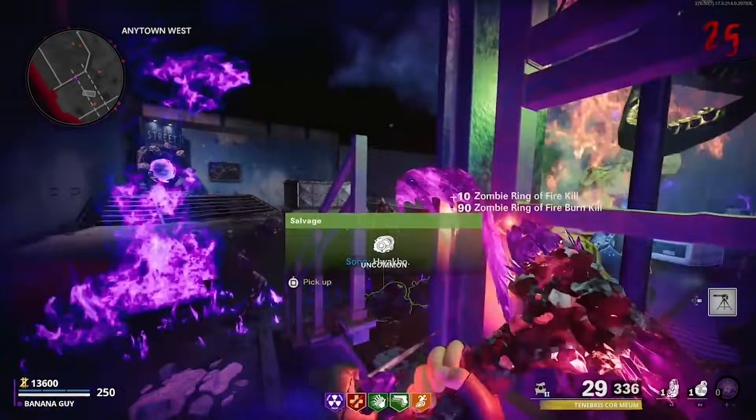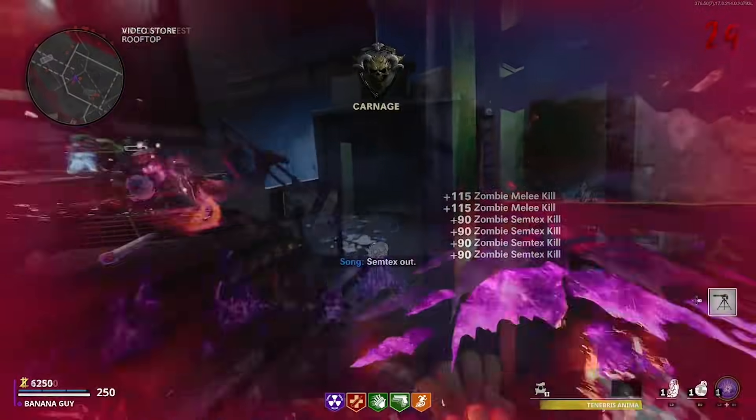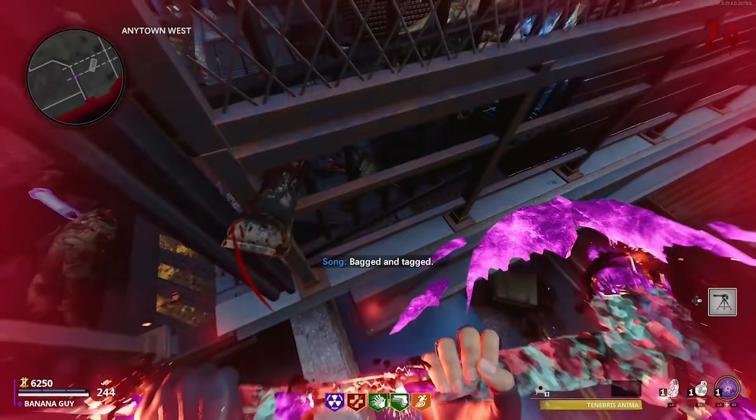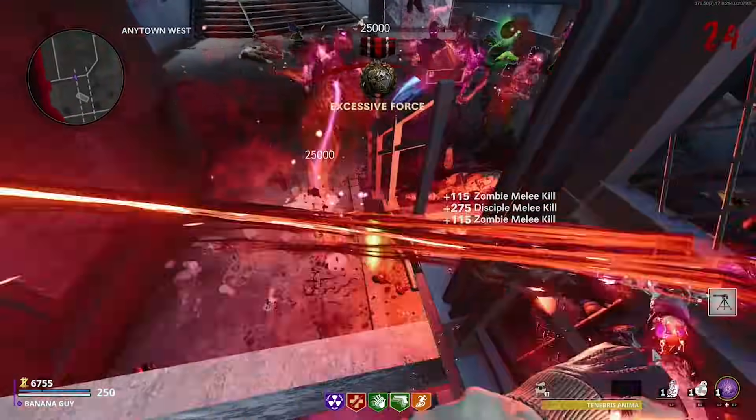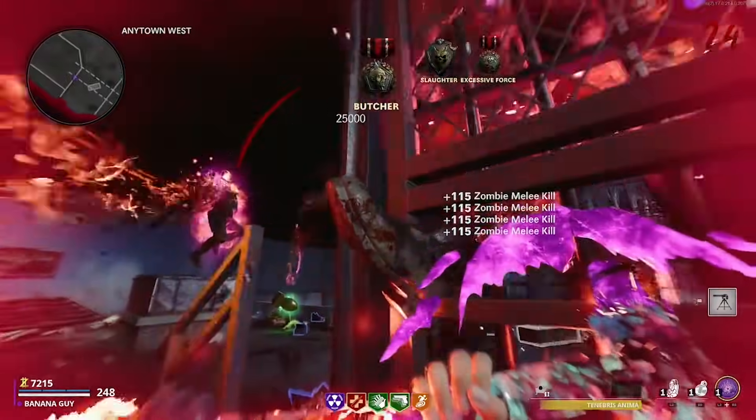For Glitch 3, come toward the Anytown West area and come toward this rooftop. All you want to do is come toward the edge of this roof and look toward where I do here. If done correctly and you've gone far enough toward the side I show here, the zombies should all pile up right in front. You can go through rounds pretty easily whilst using this spot.